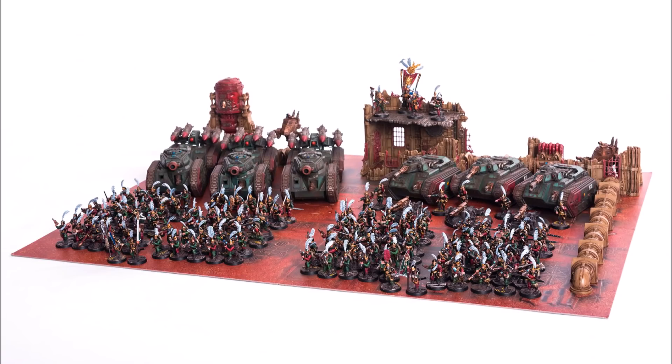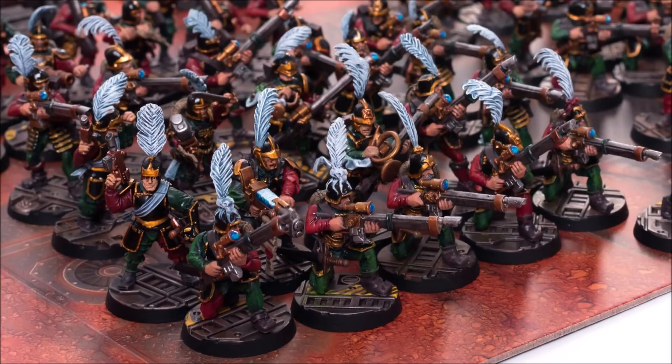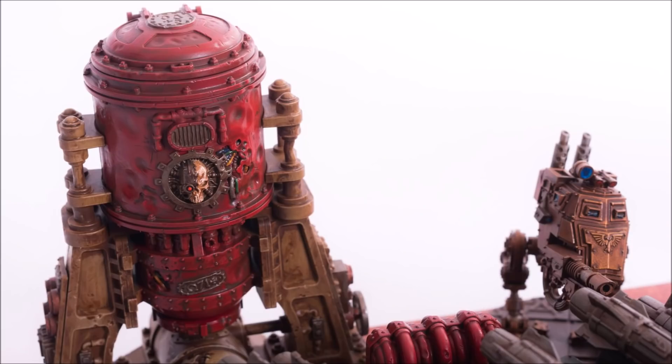The other thing in the FAQ is the Sword of the Desert Tigers, which is a relic power sword — it has got plus one strength now. That's a slight buff for that obscure relic, bringing it in line with power swords. So we've started off negatively and then had a little buff.